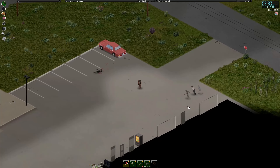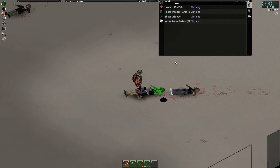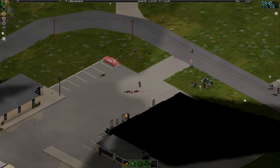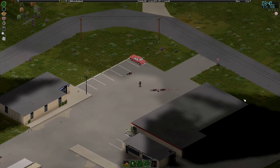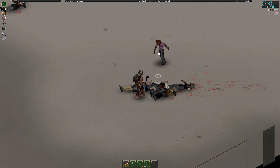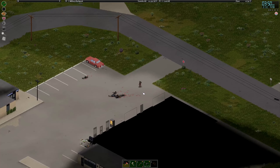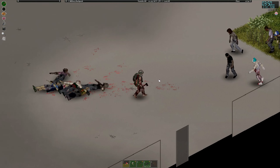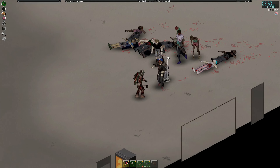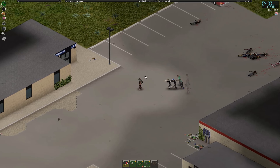We're going to switch to this axe. Where is the clown? Let's kite a couple of them over. Lovely stuff. So the gun store is just up there. Oh, there's the clown - he's lost his hat.